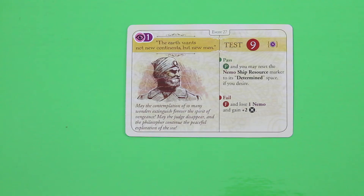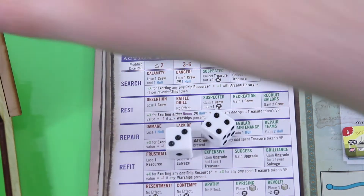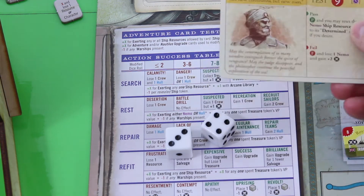Let's go into the next round. Card: 'The earth wants not new continents but a new man. May the contemplation of so many wonders extinguish the spirit of vengeance. May the judge disappear and the philosopher continue the peaceful exploration of the sea.' A test with only Nemo — pass and we keep it for four victory points, plus reset the Nemo ship resource marker if desired. We're above the determined space already, so no gain from that. Rolling and wagering Nemo — we need a seven or higher. That's good enough, so we keep the card for four more points.